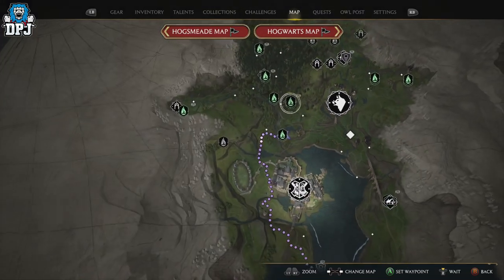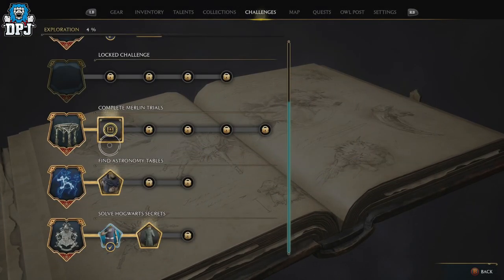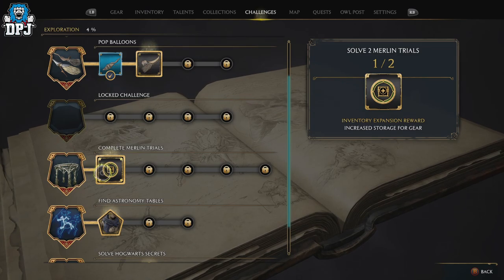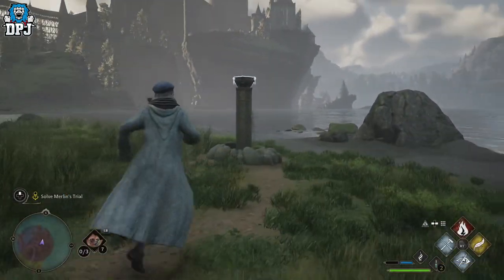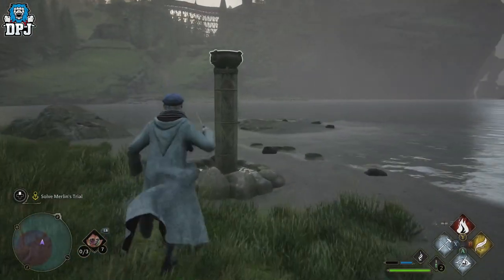...they actually go towards challenges. Under Exploration, we can see the Trials of Merlin — completing these increases your storage for gear, therefore expanding your inventory. The more of these you complete, the more storage you will unlock.